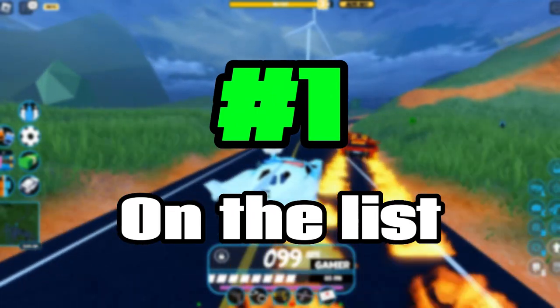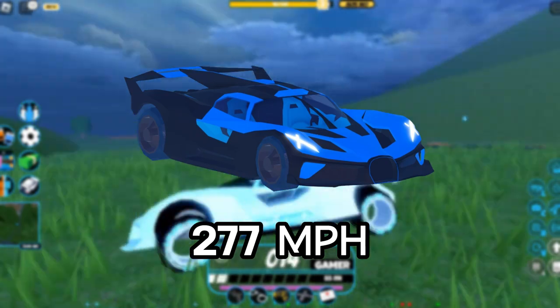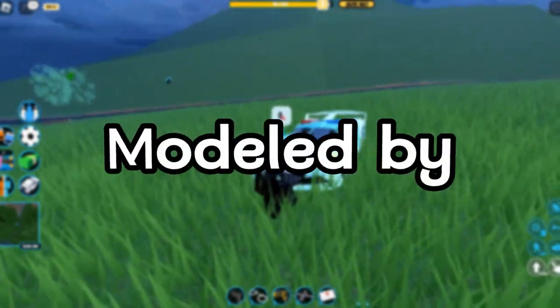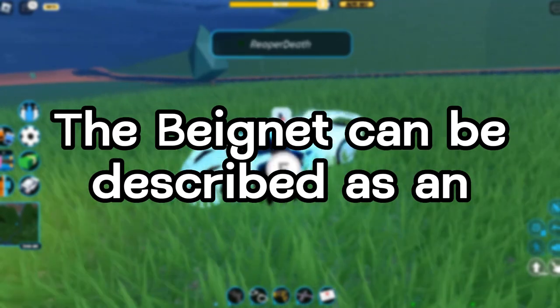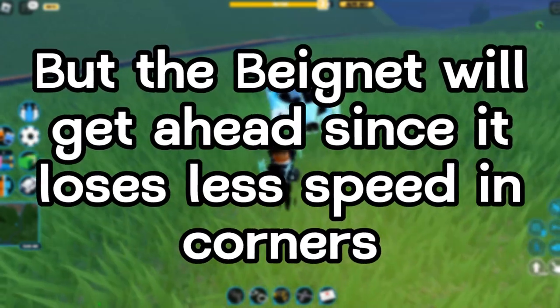Coming in at number one on the list is the Bayonet, with a top speed of 277 miles per hour and a reverse speed of 74 miles per hour. The Bayonet is a seasonal vehicle in Jailbreak, modeled by Rally Subby. It was featured as a grand prize in Season 6, which was themed 'Race to the Top.' The Bayonet can be described as an Eclair with better grip, because its launch and acceleration rates are practically equal.